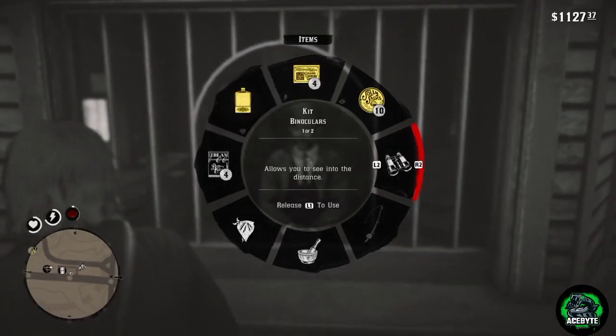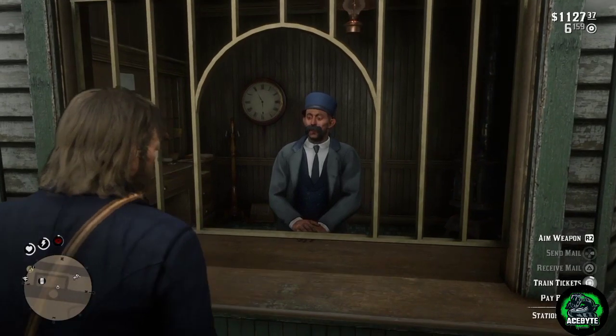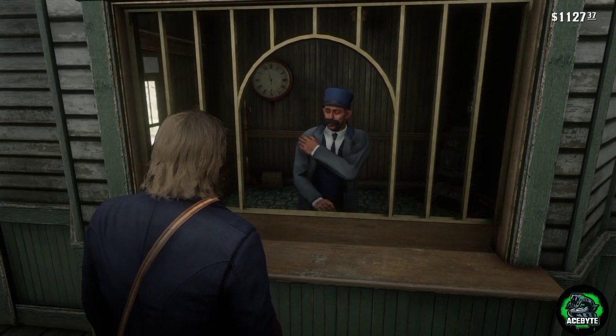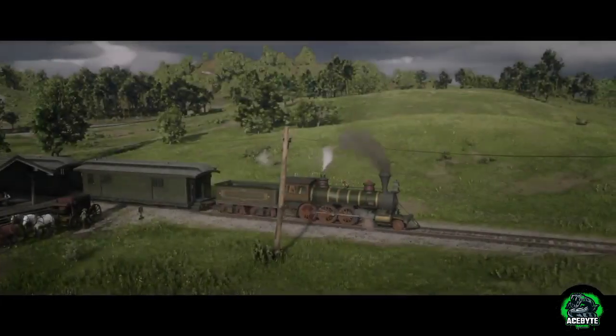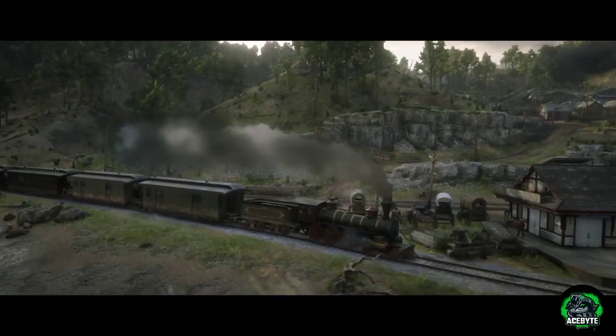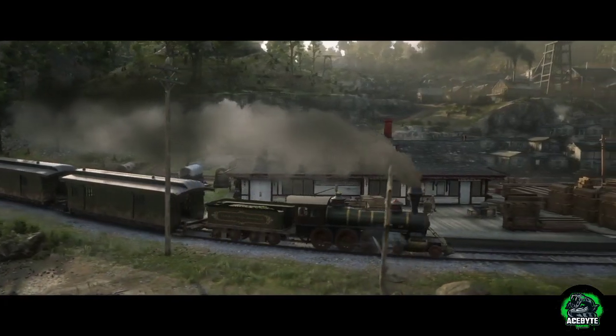While we're here, let me tell you about the train heist we're going to perform today. The reason I told you to get a ticket to Annesburg is simply because once the train leaves Annesburg toward the next station, it has to go through a tunnel. That's our opportunity — we're going to rob this train inside the tunnel. Once the train arrives at Annesburg, you have to leave the train and go mount your horse.